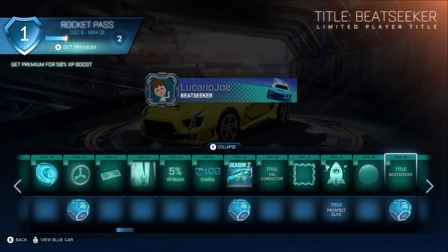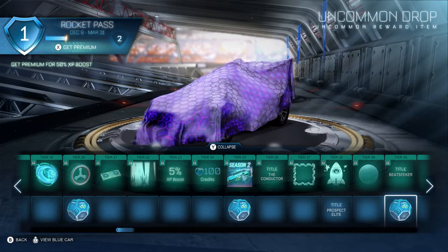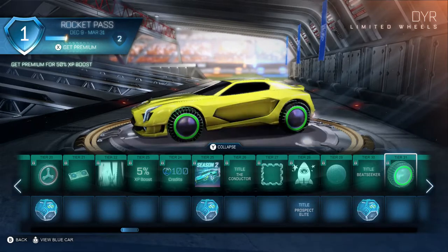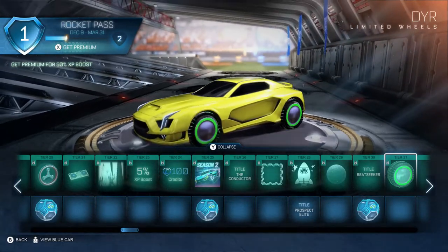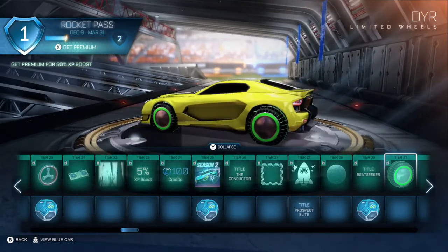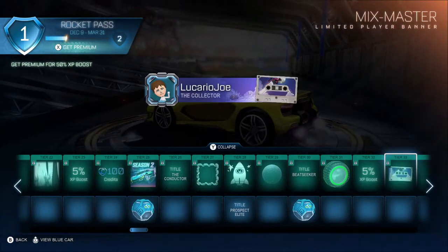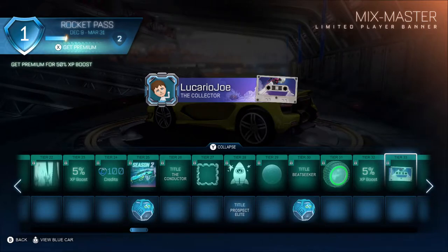Level 30 is the Beatseeker player title — sweet. Level 30 free is another uncommon drop. Level 31 is the DYR — I believe that's supposed to mean Dire — the Dire wheels. Those are pretty cool, and I know there's an advanced version later on. Not for me. Level 32 is a 5% XP boost. Level 33 is the Mix Master player banner — that's pretty cool. It looks like it uses the Radical Summer artwork. Very similar, but not quite.